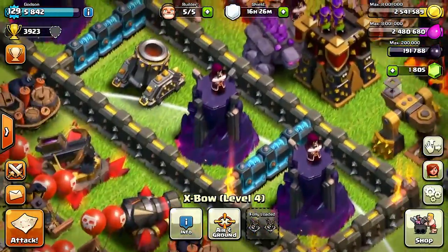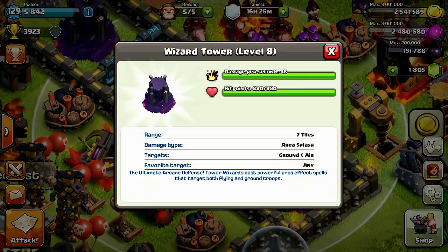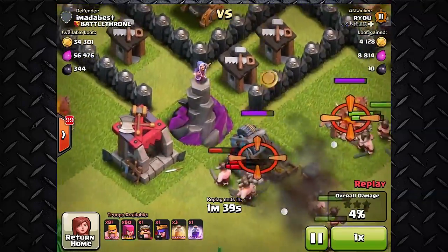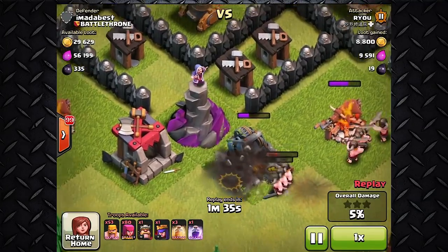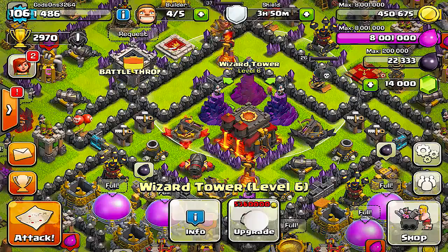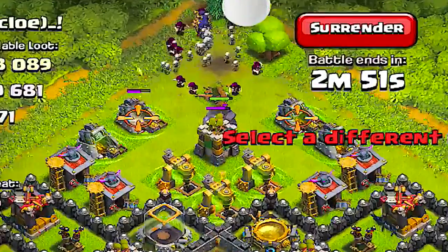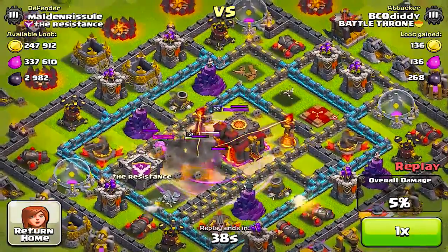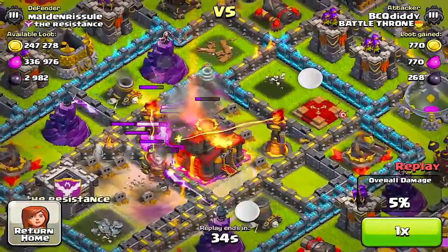Coming in at number three is the Wizard Tower. It has 48 damage per second and hit points of 880. The Wizard Tower is by far my favorite weapon at Town Hall 8 — it is the strongest weapon you can have, as it takes out waves and waves of enemies trying to get to your Town Hall. Upgrading it to as high as level 7 can even start one-shotting some enemies, and it's really good against troops that flood your base like witches. There isn't really a right or wrong place to put your Wizard Towers, however putting them closer to your Town Hall should make them more effective.